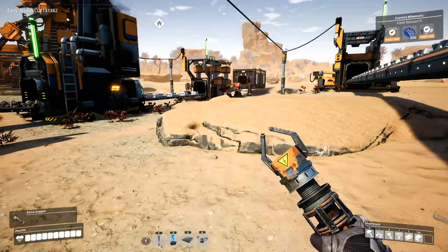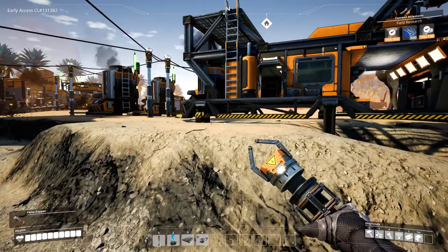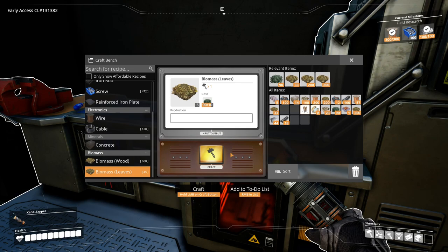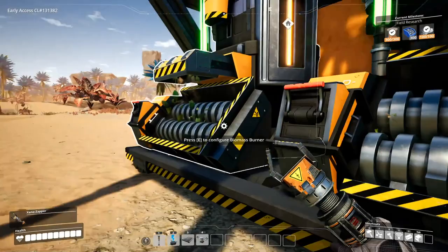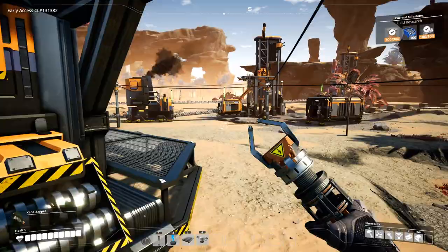Now we do need to go on smelting here. Wait, how much power are we using? You know what, let's just make some biomass, just so we can stay on top of this. I guess we can get rid of the leaves. That should be good enough now - just make sure everything's stocked up. Everything is fine.